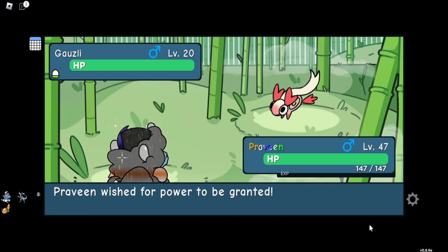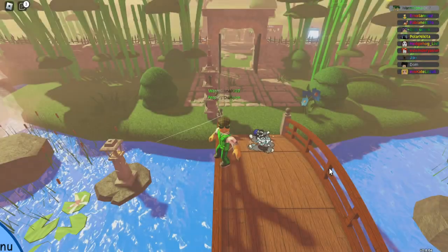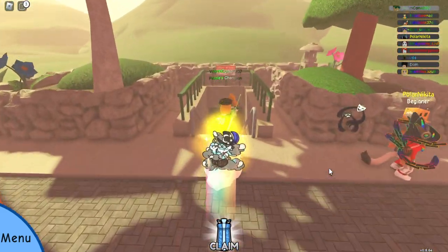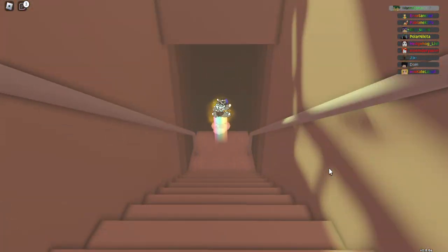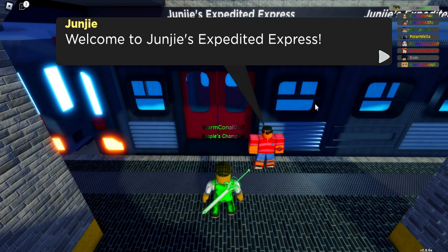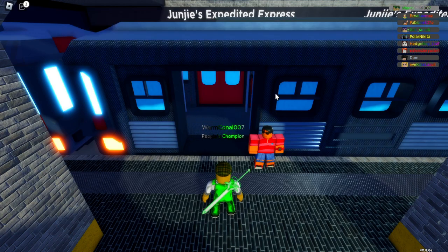And then on to the next one, which is in the Social Park. So if we go to the Social Park here, these should be very accessible if you've played through the game and you've got all the locations available for you. So go to the Social Park.